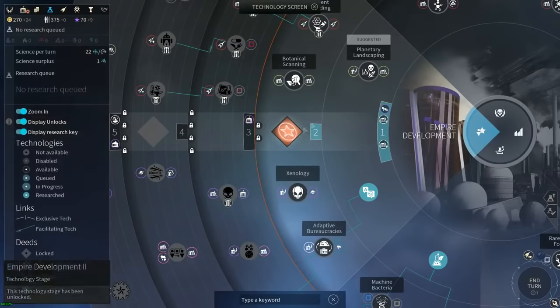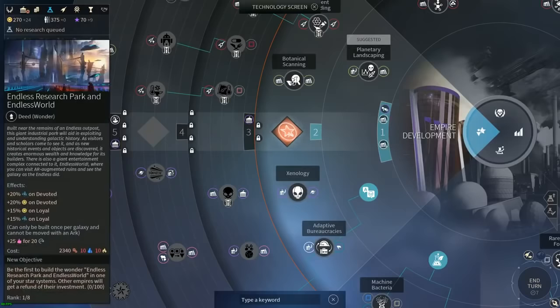You can also be the first to build a wonder - like the endless research park. Once you unlock this stage, that wonder becomes buildable, costing 2,300 industry, 10 titanium, and 10 hyperium. Red text on the costs indicates you don't have enough of those resources to build it yet.